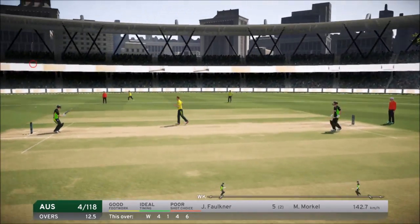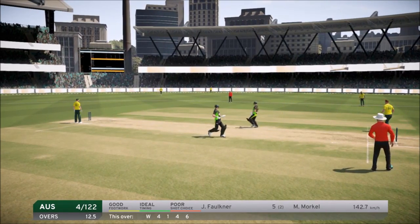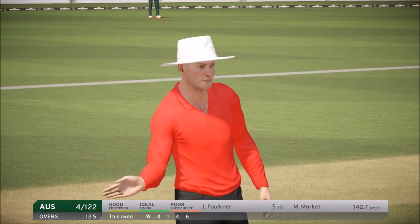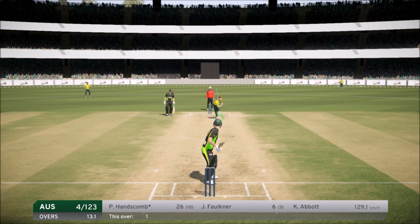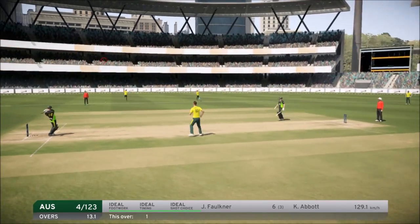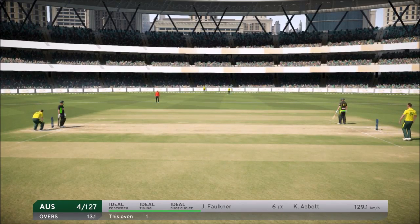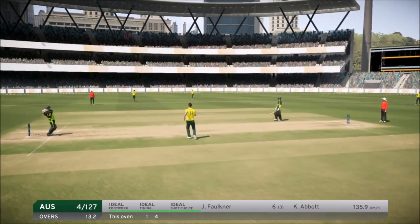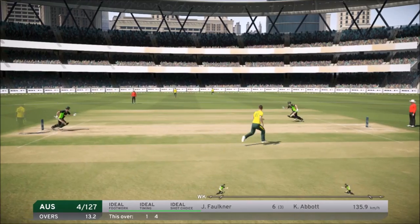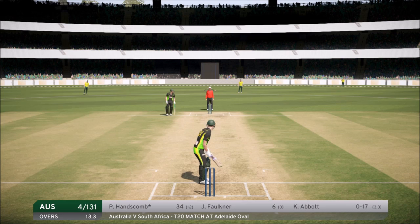We play a massive shot that goes for four — a great shot. You can see the umpire signaling for the four. Abbott comes in and we go for a monster shot — probably not the best we could have played but we do get another four off it. We are loving these fours at the moment, 30 not out. Abbott comes in again and we go for a similar shot — higher this time — and it does go for four again. We are 34 not out.